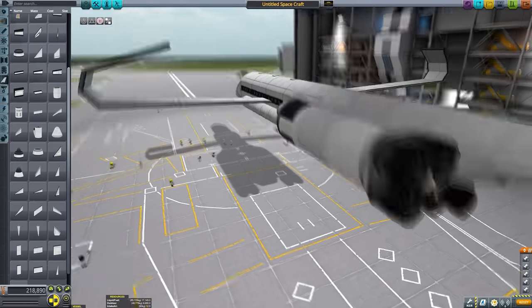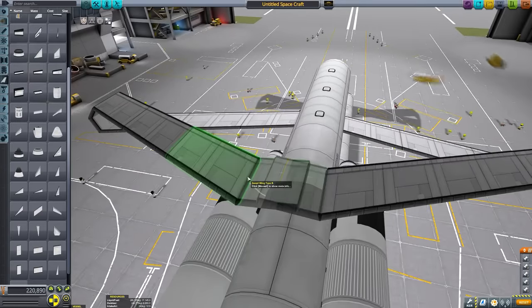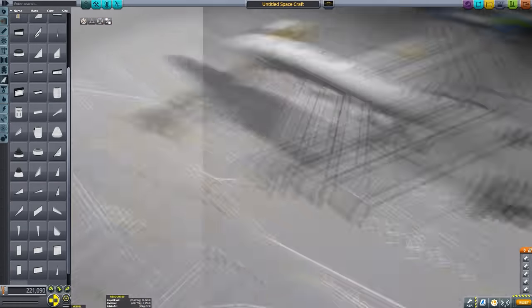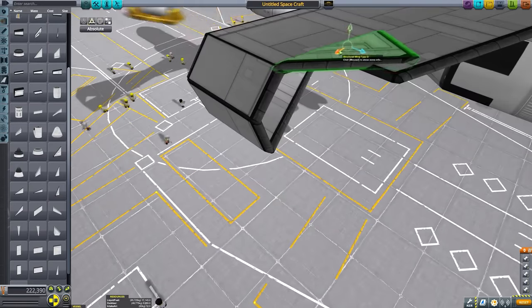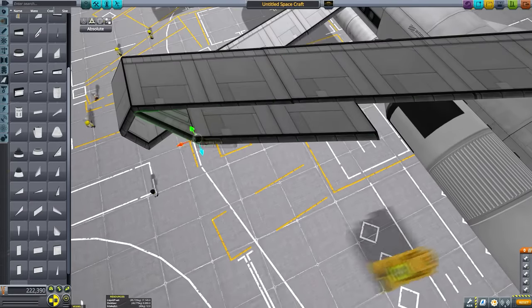Now some of you may have noticed the rather striking parallel between this craft and the one I uploaded last week, namely by the fact that both aircraft have this closed box wing design. I went for the box wing again for a few reasons. First and foremost, people responded quite positively to the wing layout of the last aircraft, and it was generally quite well received.